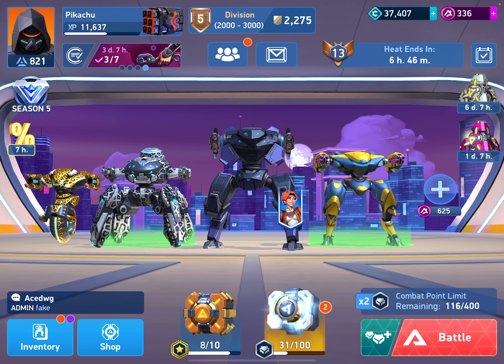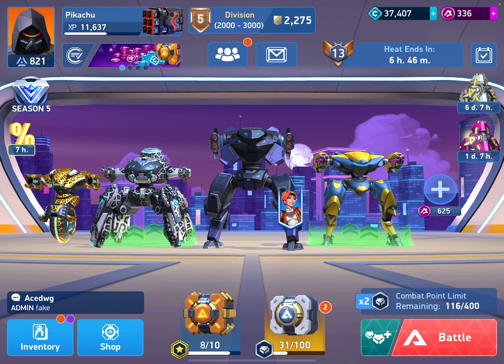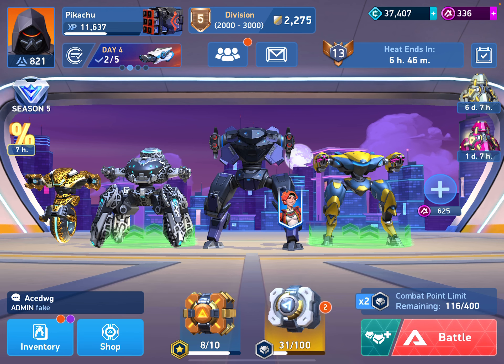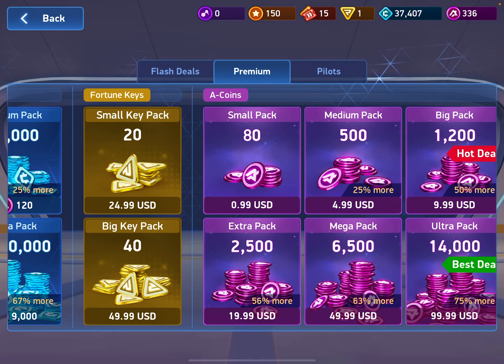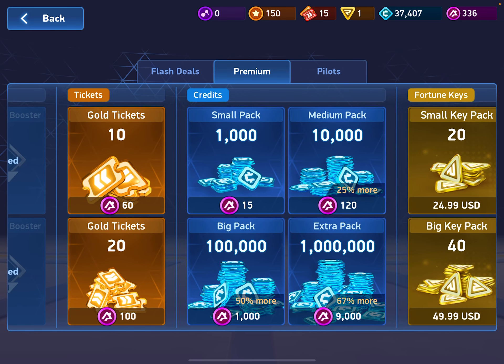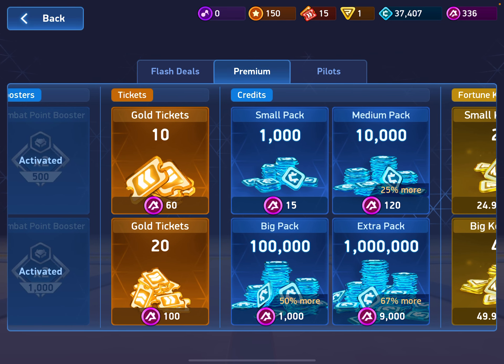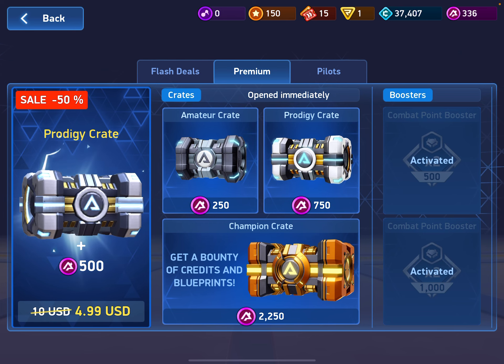Did you see where there are like two coins? One is kind of like a triangle shape formed together, and another one is a circle. The circle ones you can use to get the blue ones — you press one of them and you get to a premium thing. You can use these to get blueprints — they call them blueprints — and gold tickets. I honestly don't know how to use them but I'll save that for the next video.